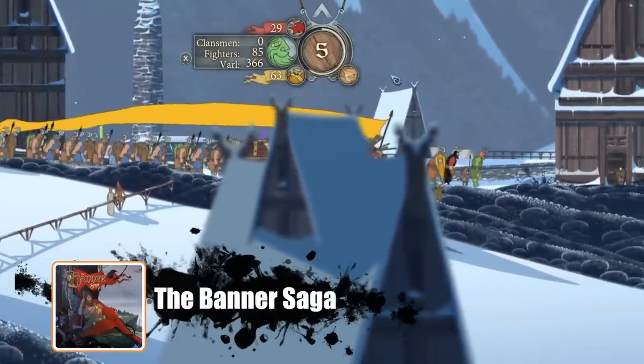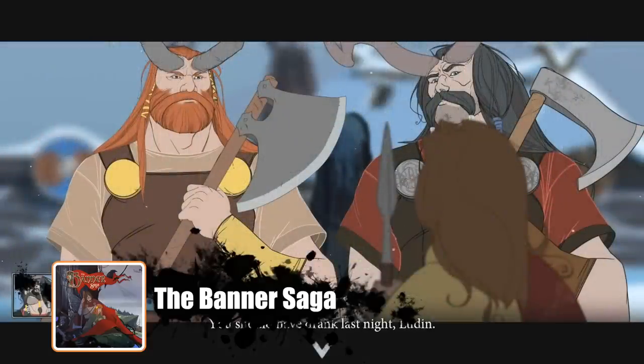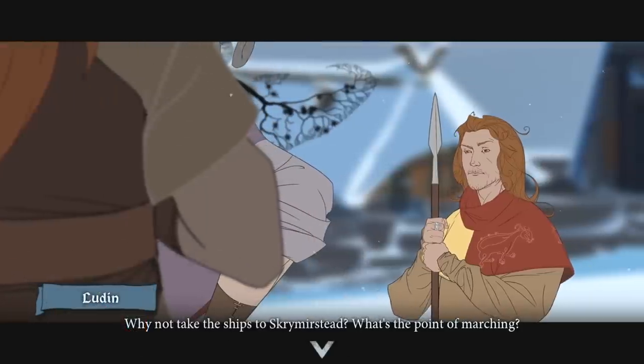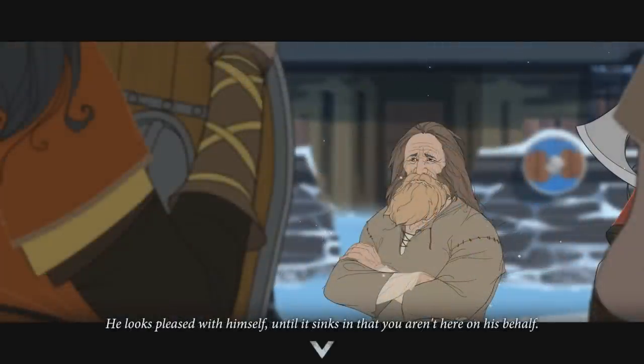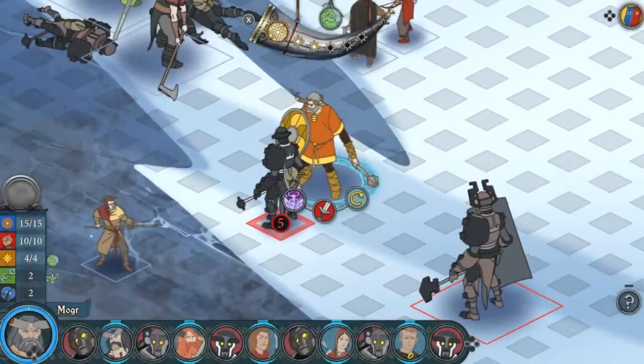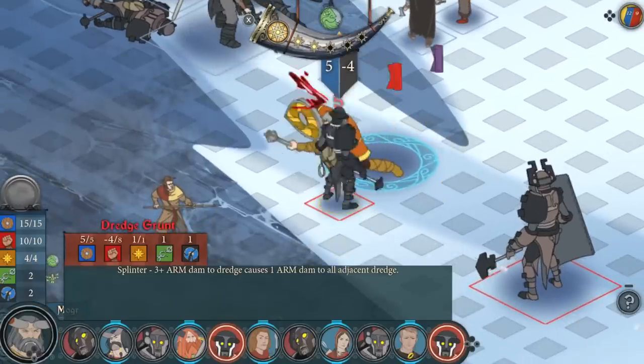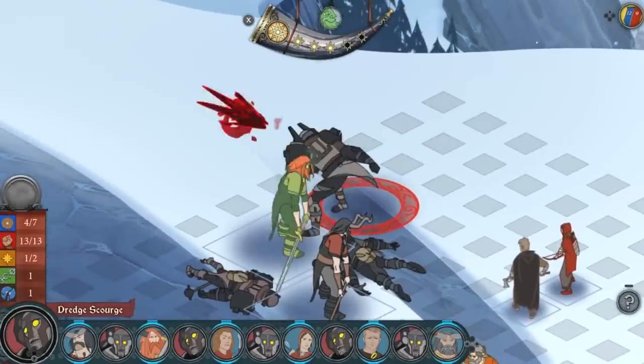It's funny you mentioned hand-drawn, because the next game I want to talk about is very hand-drawn. Have you played the Banner Saga yet? I've seen so much about it — it looks beautiful. It is. The Banner Saga is an epic RPG, part of a trilogy. Depending on when you watch this video, either the third one will be out or is coming out. Here's the thing though — it's developed by people from BioWare. That's why it's so quality. Ex-BioWare employees left, did a Kickstarter, and that's where the first Banner Saga came out of. The graphics are absolutely gorgeous, hand-drawn.